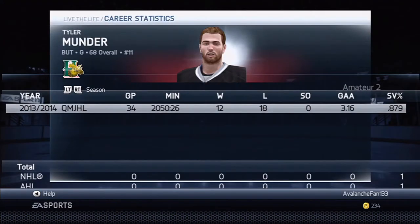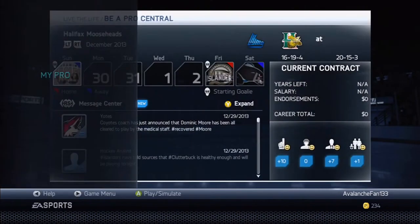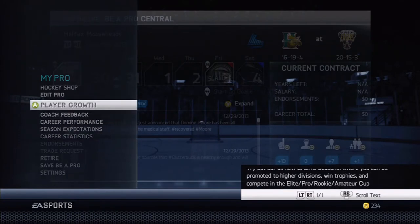Let's look at our career statistics. Nothing changed very much — 12 and 18, 3.16 goals against average, 87.9 save percentage. Not doing great but it'll get better as I get better and get my goalie better. He's only 68 overall. I just want that first shutout — I don't know if it's going to come this season. I'm going to get a bad grade on that milestone.